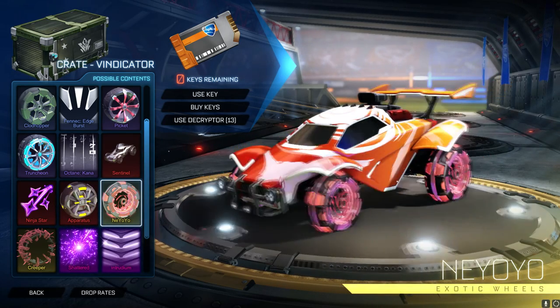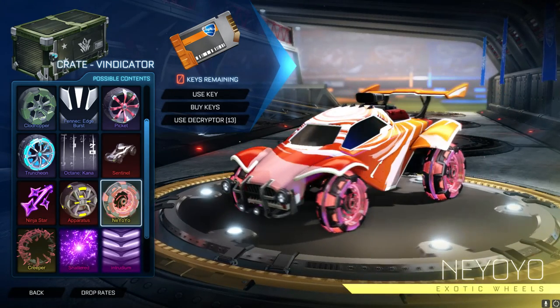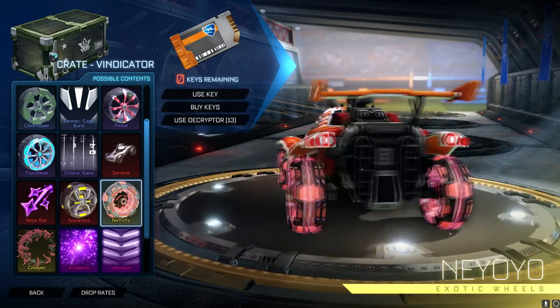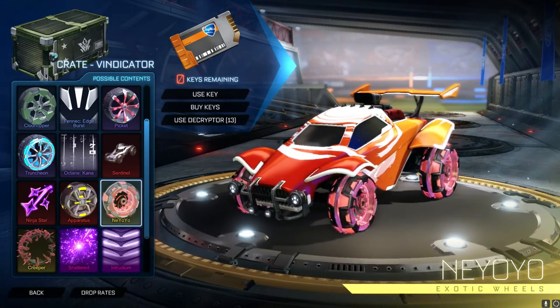We then have Neiyoyo, which — I mean, these are really cool. These are like holographic wheels that we've seen in Rocket Passes, but animated and a lot more epic — if that's the word you want to use — since Epic Games did take over Rocket League themselves.